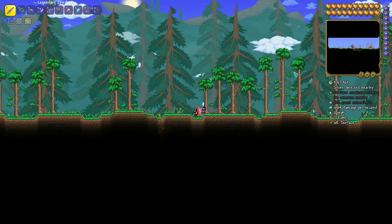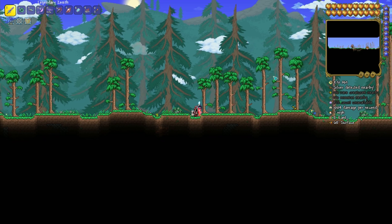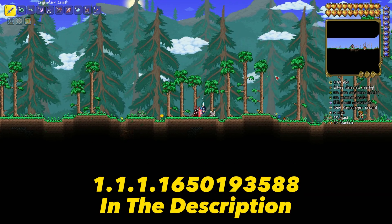Hello guys, it's Diddle, and in this video I'm gonna show you how to get a trident with a seed. First of all, as always, here's the seed. The little details are 'small and corruption'.